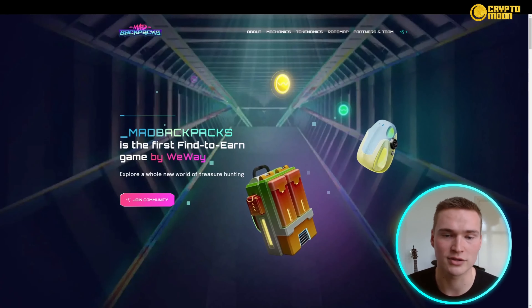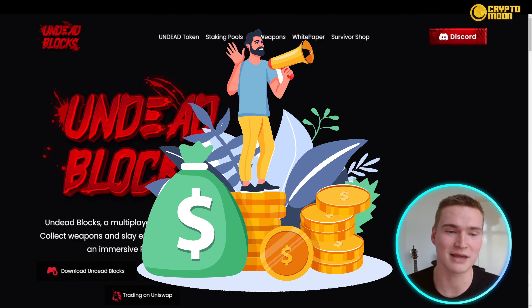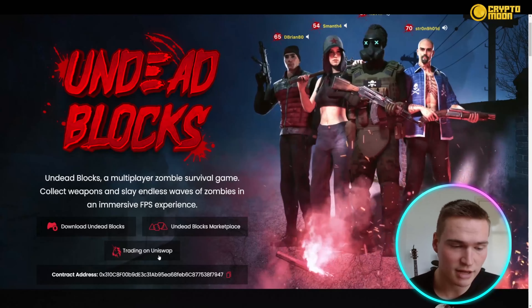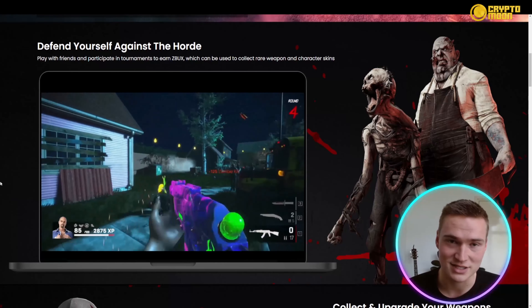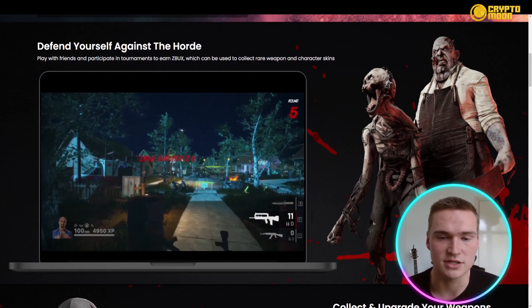The next game is Undead Blocks — a play-to-earn, free-to-play blockchain game where players own their weapons as NFTs while earning UNDEAD and ZBOX tokens on the Ethereum network. It's a first-person shooter where players defend themselves against zombie waves. The game is available on both PC and mobile platforms, and on their website you can download it, trade their token on Uniswap, and view gameplay footage — it's one of the more developed NFT blockchain games out there.